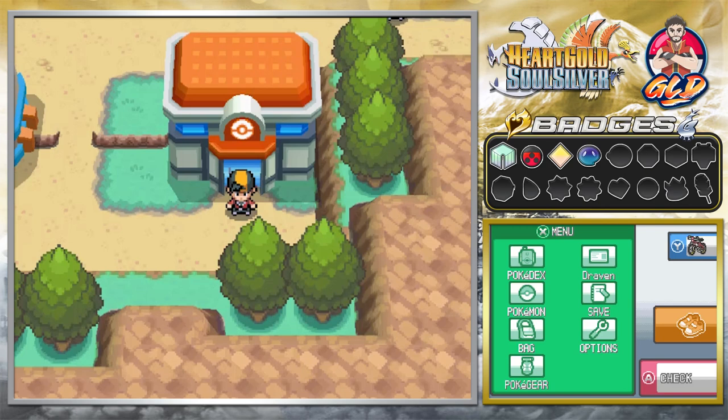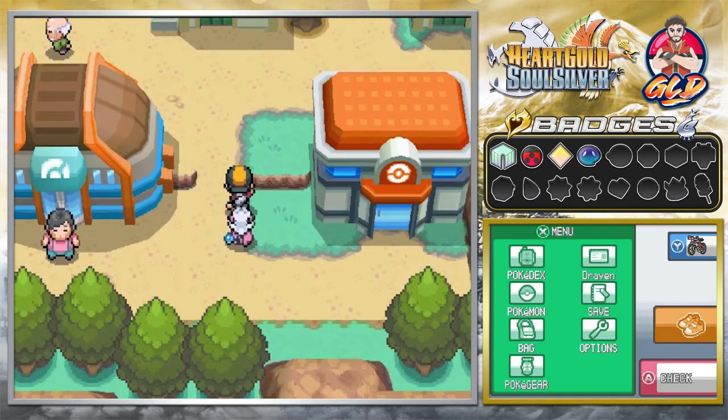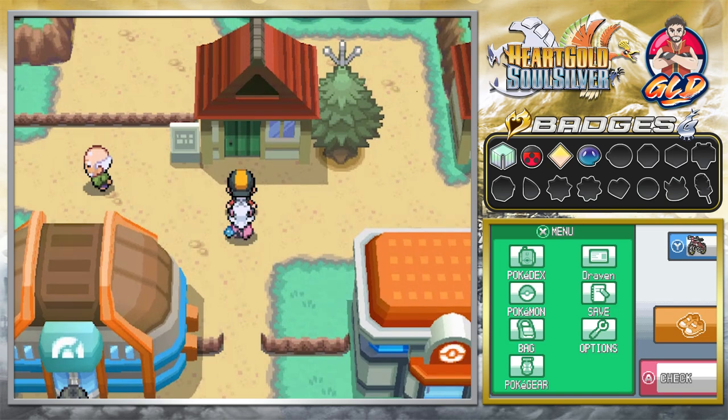What's up guys, it's me your host Draven, and welcome to another episode of our Pokémon HeartGold SoulSilver walkthrough. In our last episode we went straight into the Lake of Rage a few episodes early. In this episode we're going into Mahogany Town's souvenir shop, then finishing off by going back to Mr. Pokémon and grabbing that Experience Share.